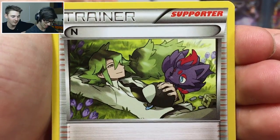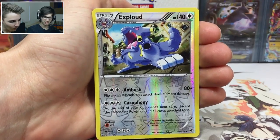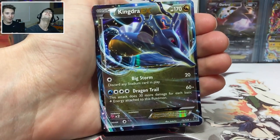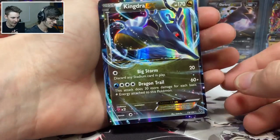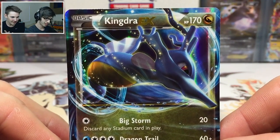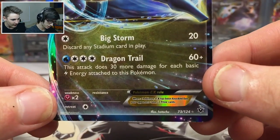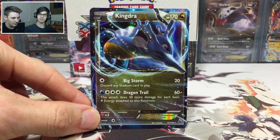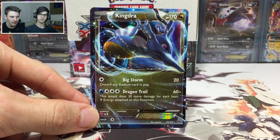You already know — Kingdra EX! We're pulling straight power, check this out. What an awesome pre-release! We got Kingdra with 170 HP with Big Storm and Dragon Trail. These pre-release boxes are absolutely insane — two packs and I get something insane. They just randomly pick them, jam-packed with straight fire.